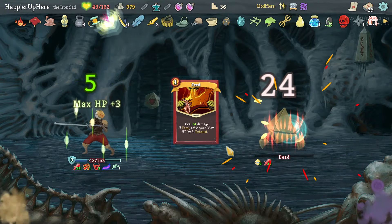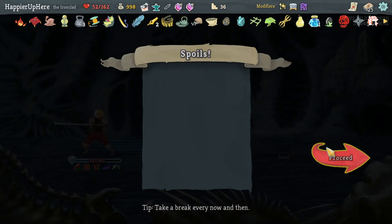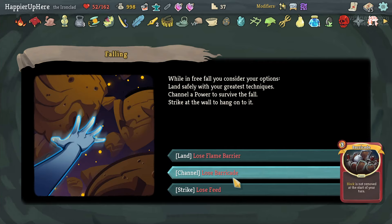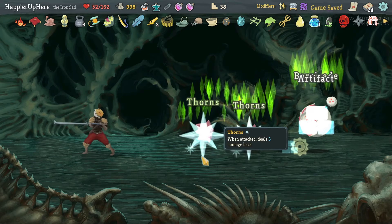I can Feed here again — beautiful. Down to 52 HP. Got Centennial Puzzle: first time you lose HP in combat, draw three cards. A Flex Potion too. I have to lose one of these — I think I'm ready to lose the Feed because I already have so much max HP. Let's get rid of it — I really like the other two cards.